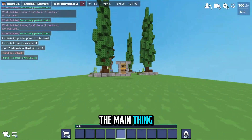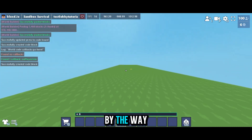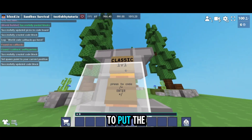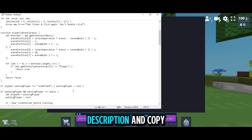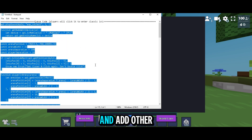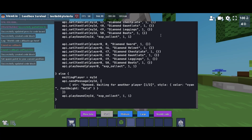This is the main thing — put the classic 1v1 code in this code block. Also set your spawn on the gold block using /set spawn, so players spawn here every time. Go to the description and copy the entire classic 1v1 code. If you know a little coding you can customize it and add other kits, but if you just want a PvP server you can copy and paste it right in.